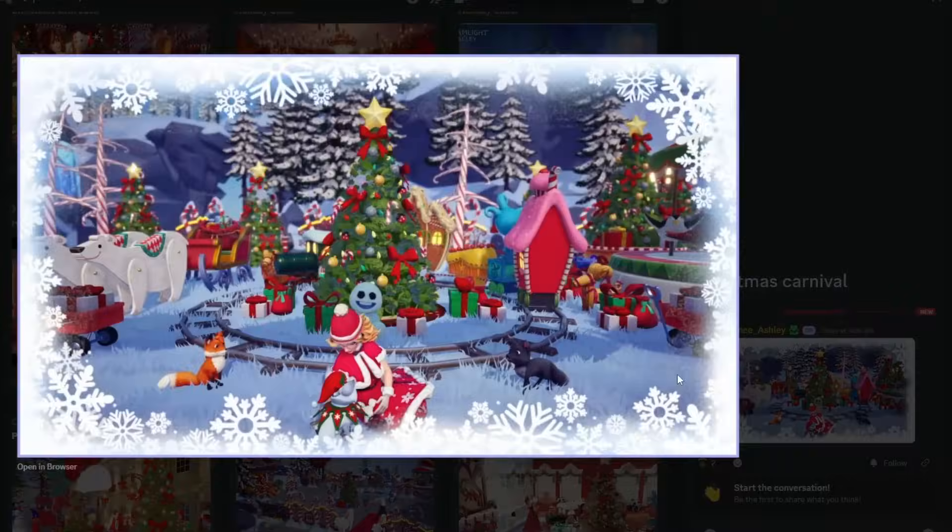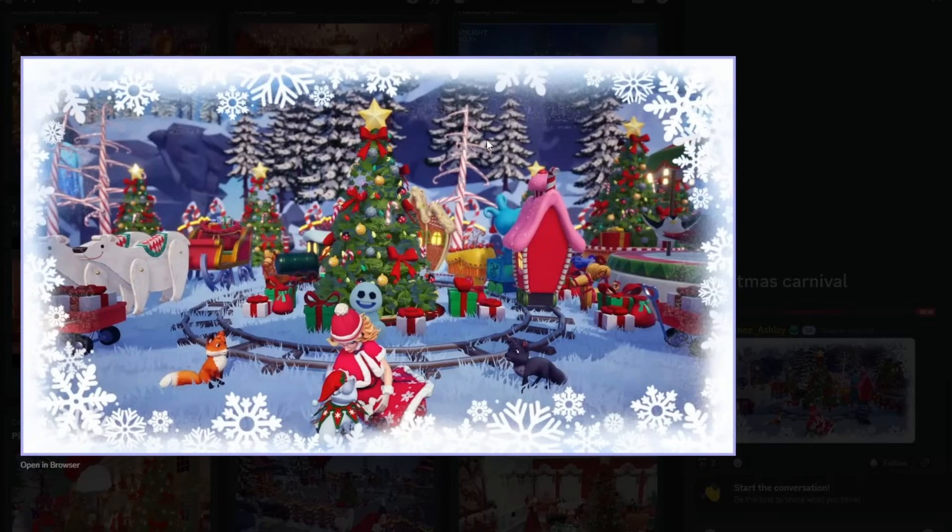We have Renee Ashley here — literally the next photo had the other border, the little snowflake one. I really like how people are starting to use the little polar bear cut-out things to make it look like they're pulling the sleigh. That's really cute. They got all the presents, a little train going around, the fox in a triangle shape — that was actually really cool. Love the outfit. The tree is the centerpiece and the little snowman plushy is everything.